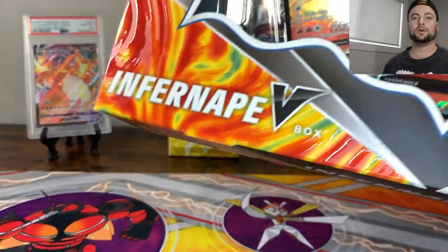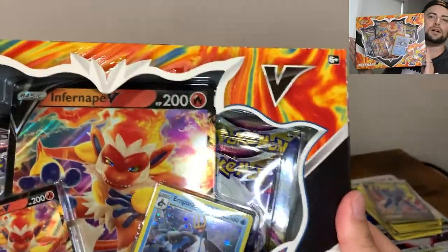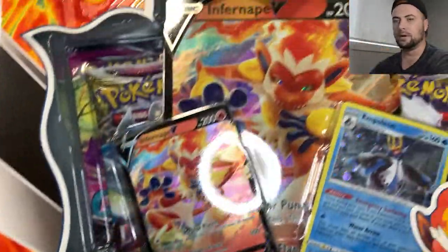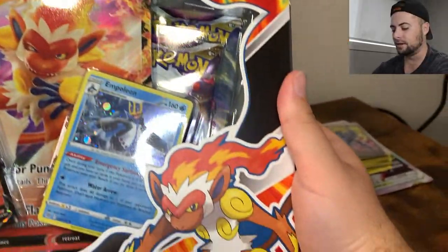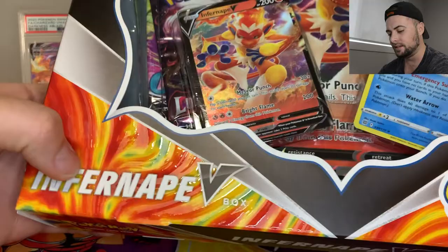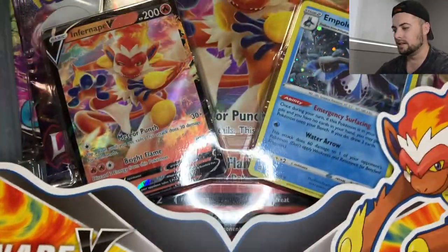Hey guys, welcome back to the channel. Today we're going to be opening up this Infernate V-Box, one of the newest boxes to the Pokemon world, and we're going to have a better look at it here. The postman just dropped it off, so it's fresh out of the mail, and this product is pretty cool. There's like some texture there that you can see on it — it's almost like a rubbery feeling, so it's pretty cool.